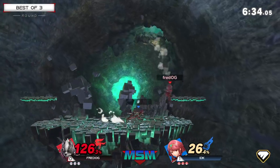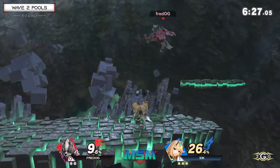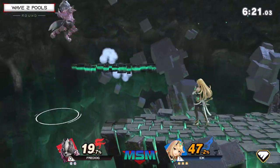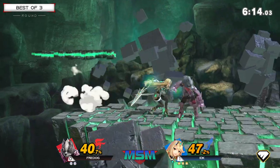Pyra is one of those characters where she gets one chance to javelin you, and if she just catches your landing and gets that one hit, she needs to kill a stock. Those moves are so strong — a little bit slow, very laggy, but if you can hit them they'll kill your opponent very early. Great new topy. This ledge trapping is very foreseen from IDK — catches a landing, doesn't have a double jump.